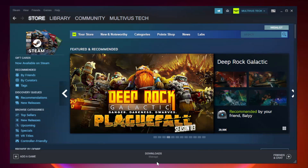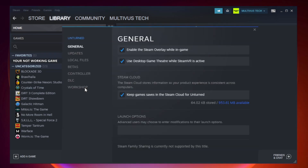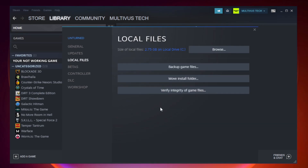Open Steam and go to the library. Right click your not working game and click properties. Click local files. Click verify integrity of game files and wait.